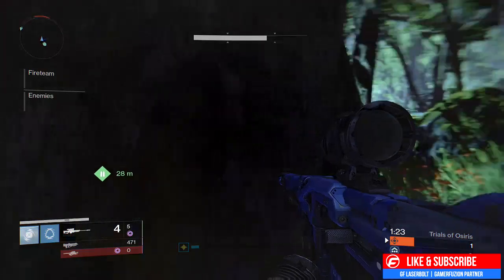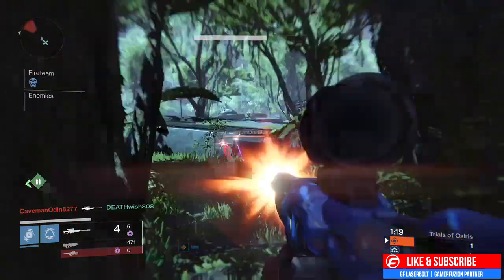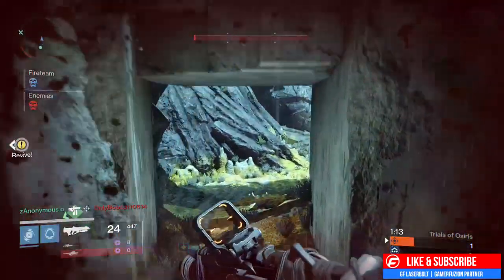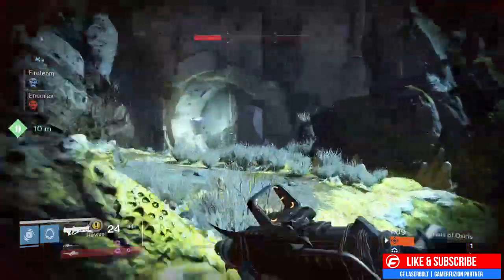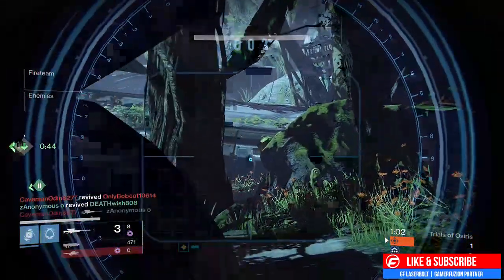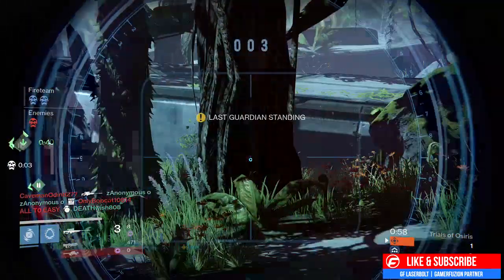The reason they become effective is because you'll be able to use the audio cue on the opposite team. When a Titan pops a super, you hear it. When a Blade Dancer pops a super, you hear it. When a Stormtrance or Golden Gun pops, the other team hears it — they're like, oh snap, it's a super, time to run and get away because we don't want to die. Here's a perfect example I want to share with you.